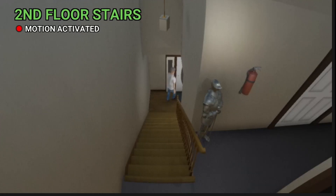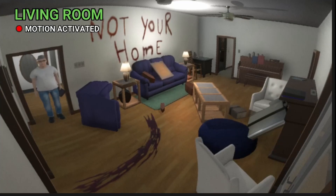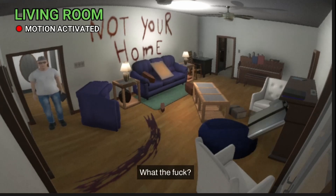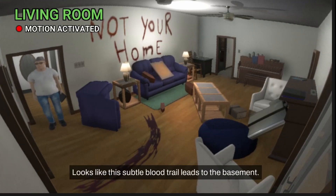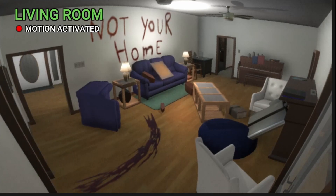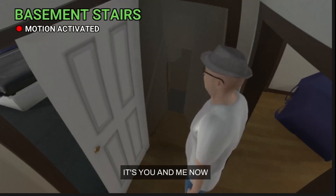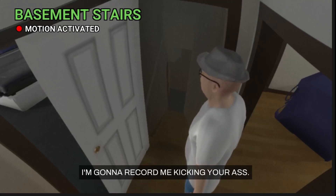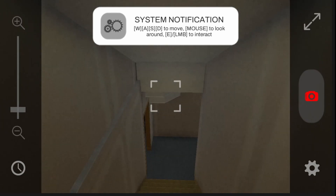What the hell is that? Oh shit — 'Not your home!' What the fuck? That blood looks like it says 'not your home.' Why? I got news for you, it IS my home — that's what I tried to tell him. A subtle blood trail leads to the basement — very subtle. Turn around, there you go. Looks like the basement is open. You better not be down there, you little bitch. Yeah — now I'm gonna record me kicking your ass.